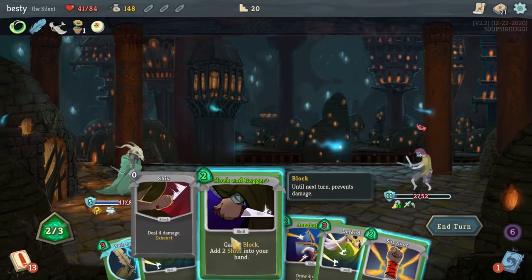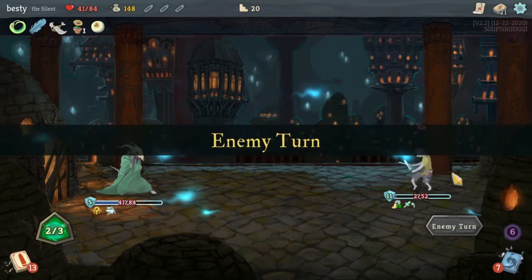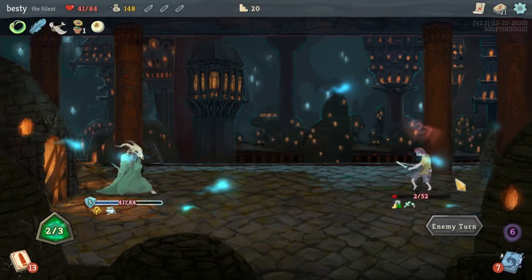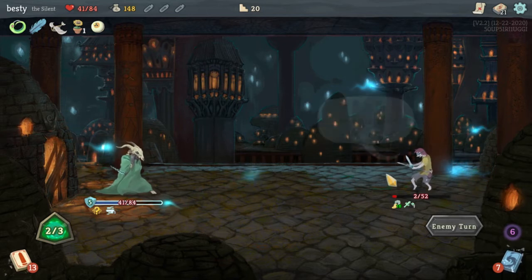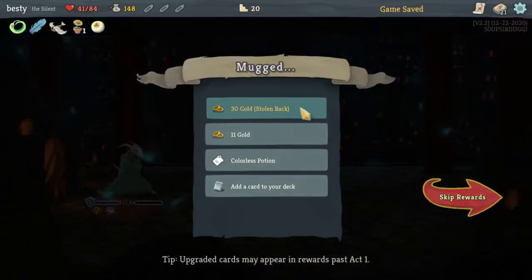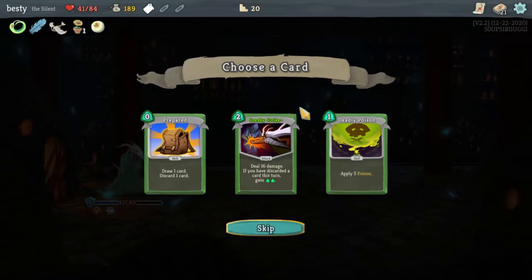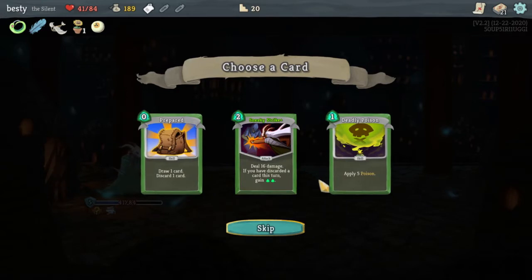It's only going to do eight damage — he has 11 HP. He's just going to run and take some of my gold. That's fine, be that way. It's not really coming together. We got some of that Cloak potion — add some random stuff to your hand. Sneaky Strike, Prepared — I'll take the Prepared, I guess.